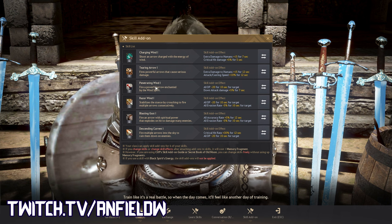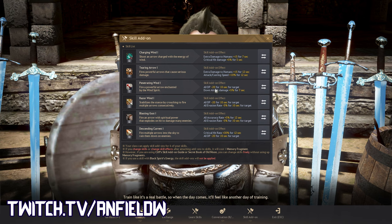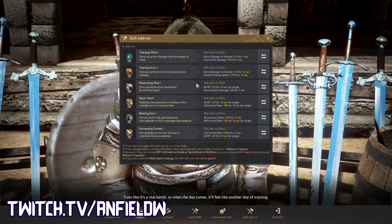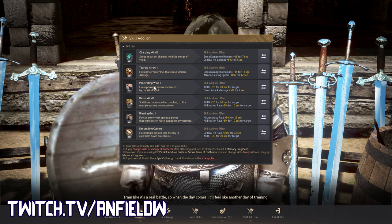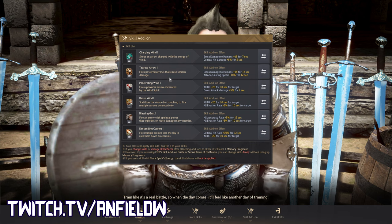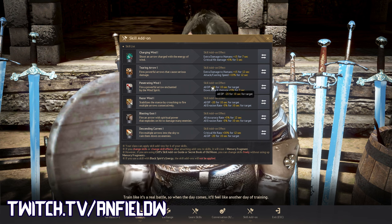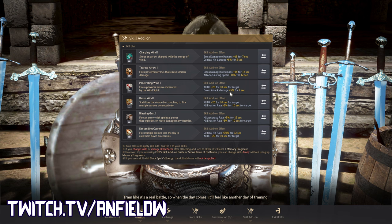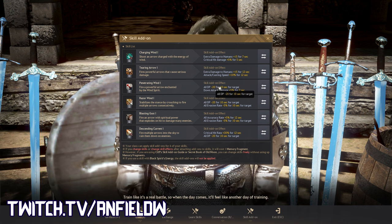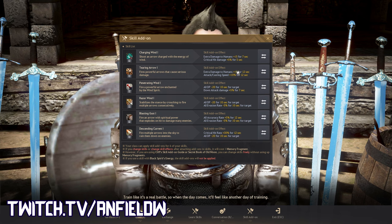Moving on to Penetrating Wind, which pairs in the cancel with Tearing Arrow. For this I did minus 20 DP and down attack. You're not really back-attacking too many people with Tearing Arrow, but it does happen. I often find I'll be hitting people on down attacks with Tearing Arrow after CCing them with Blasting Gust. If you hit someone with Penetrating Wind and recycle back into Tearing Arrow, they'll have minus 20 DP for 10 seconds — you're recycling these add-ons as you do the animation cancel, which is really nice.